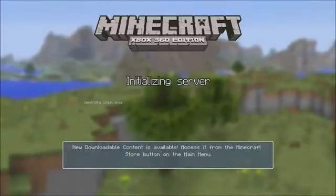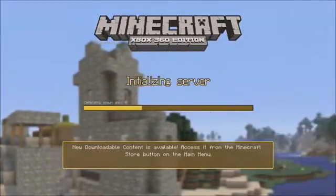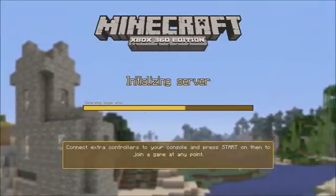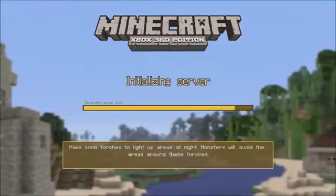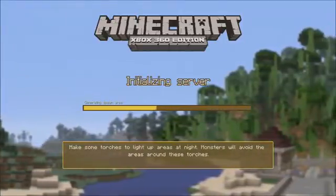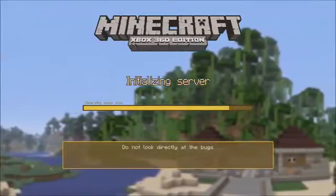As you can already tell, the texture — how it looks — looks different already. It's like brownish right now; it's usually green. And they added jungle biomes now!